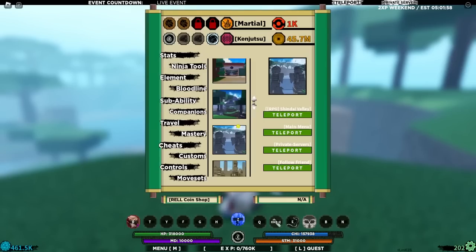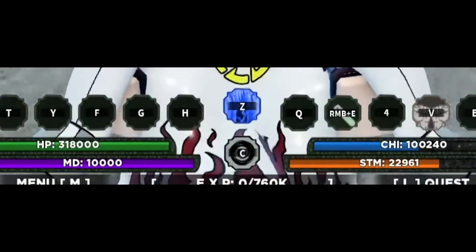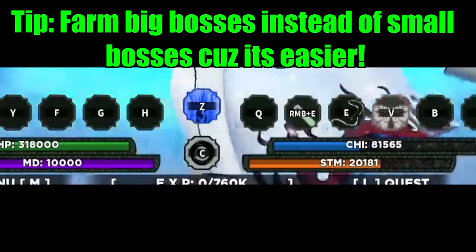Let me show you guys how to get 300k ryu every three minutes. If you do this for 30 minutes, you're gonna get 3 million ryu. This is a very simple guide. First, go to the Shindai Valley. All you need is the Shadow and Apollo bloodline because we're gonna be farming big bosses.